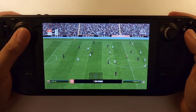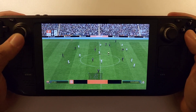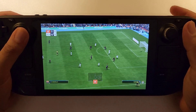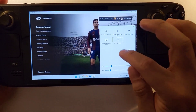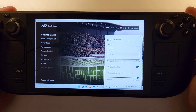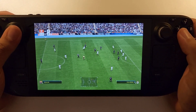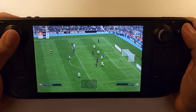Here is FIFA 24 or EAFC 24 running on my Steam Deck — the game runs really smoothly. I'm running the game on medium settings. For some reason EA does not let you show the frame rate. I tried with Handheld Companion — as you can see it's running and set to show frame rates and power usage — but it does not work for EA because of anti-cheat reasons. The game is running at 60 frames per second with no hiccups.